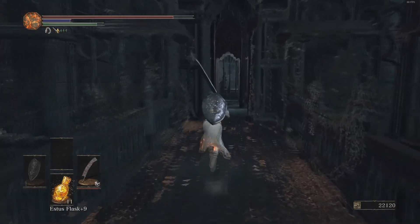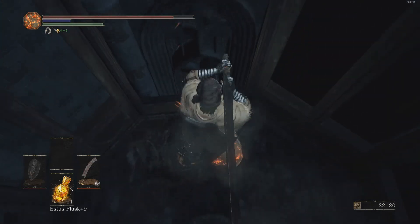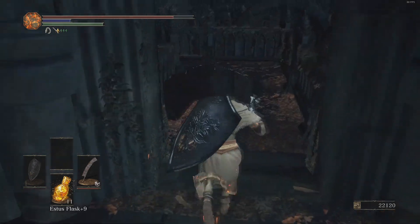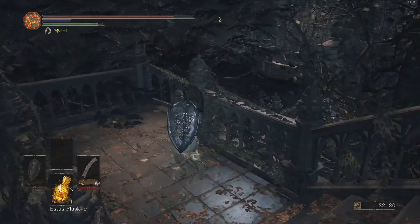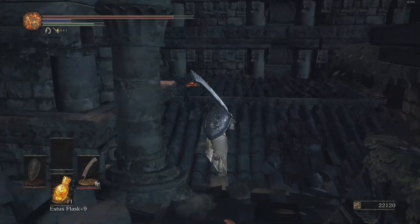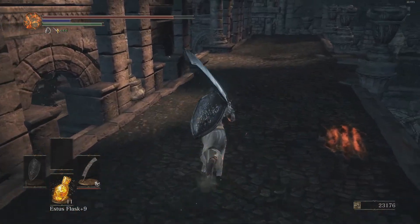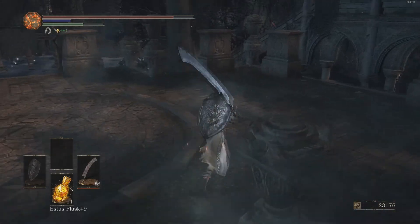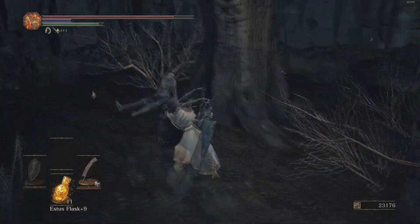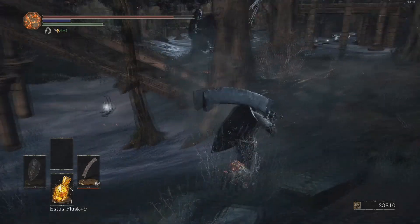I wonder if I'm going to be able to stun a Seiros. I should be able to as long as I hit him in the face - I should be able to stun him with relative ease. At least in the second phase, but I don't think you can do it in the first phase because of the fact that they stand up straight in the first phase. I don't think you can get Titanite chunks in the Untended Graves.